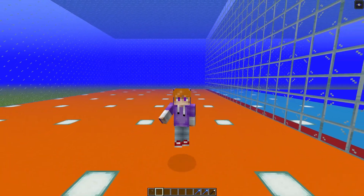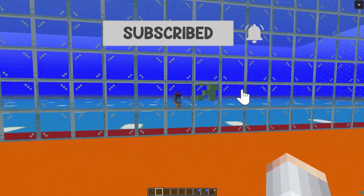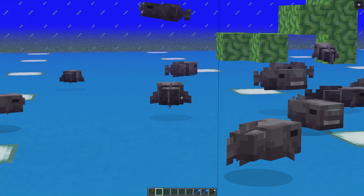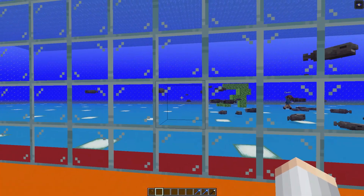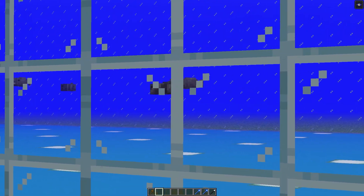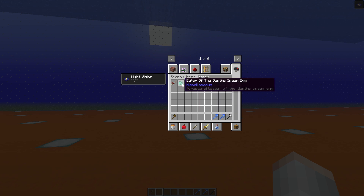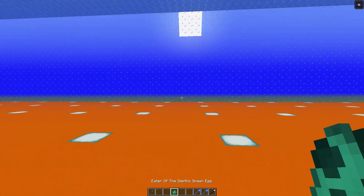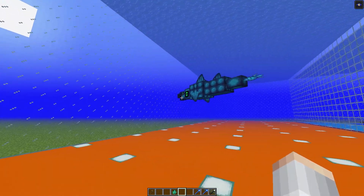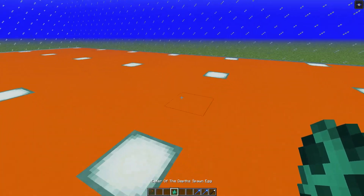It is time for round one. Now all I have to do is look through this one-way glass to see what Cam is going to place down. Oh my gosh, ew, what are those? Are those like blobfish or something? And he's placing down a lot. I'm going to have to think of something really strong to counter these. If we go into the creative menu, we can look up 'eater' and get the eater of the depths. Look at this thing — it is super scary and super loud. Cam's blobfish will be no match for this, so I'm just going to place down maybe five of these.